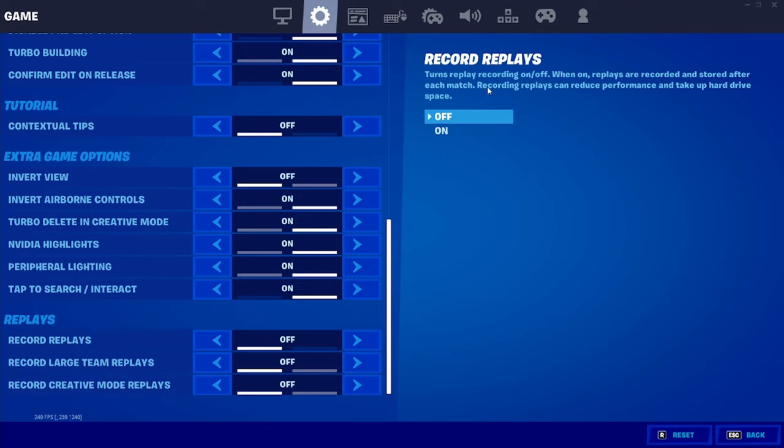It says right here: recording replays can reduce performance and take up hard drive space, which is true — your frames can drop when you have replays turned on. But if you do want them on, then obviously turn them on.